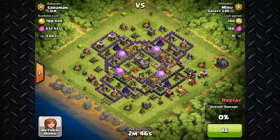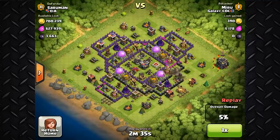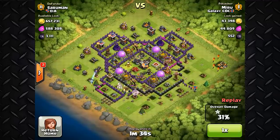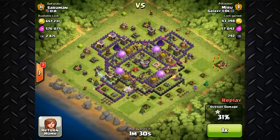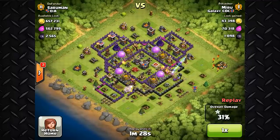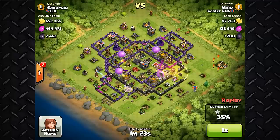Coming in at number 2 is Myru from Galaxy CoC. Now this looks like a tricky base — the walls are kind of open so his giants are going to walk around and not really go towards the middle. Also the loot is spaced out so nothing is bunched up, making this a pretty tough base. However, he's got a really solid attack coming in with his clan castle and his king, pushing their way towards the middle. He's cleared out a lot of the weapons with his giants so he's doing a pretty good job.